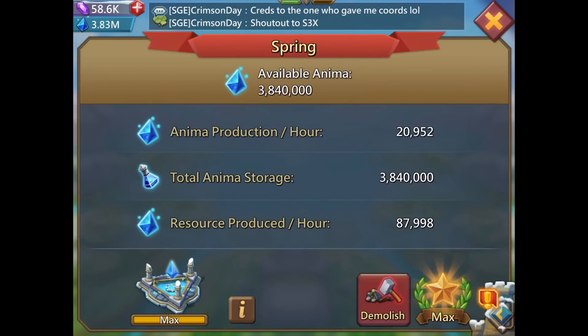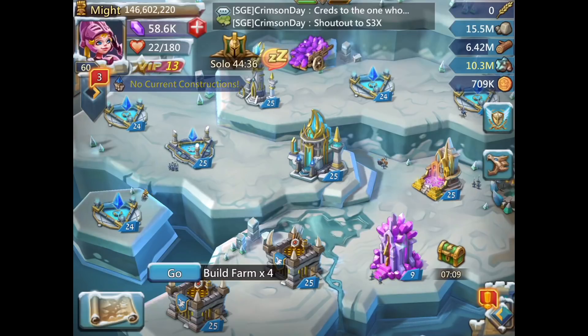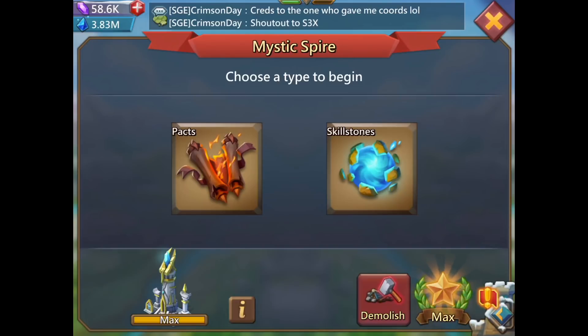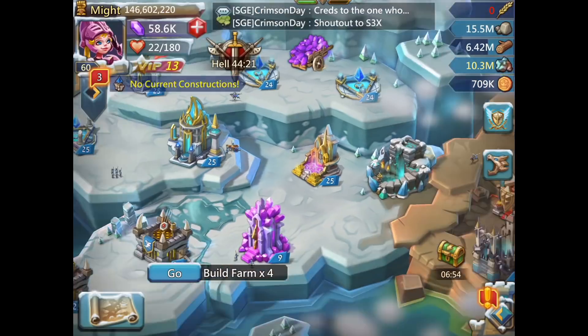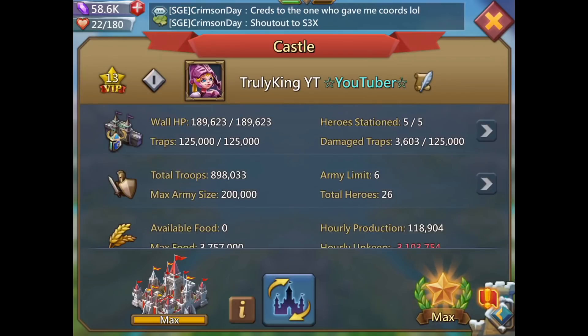My anima production is 87k per hour, which is a lot since I don't really use anima. I think it's just for later when I need to do some big researches on the anima tree — I'll need a lot. I've got Pact 2 and Pact 3 researched and that's pretty much it for packs. I'm not making them right now because I'm short on resources — I'm farming and asking guildmates.